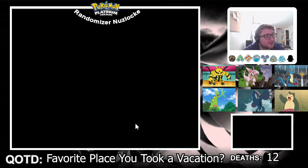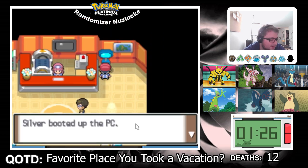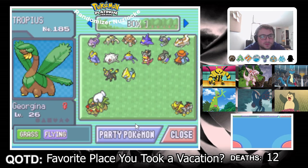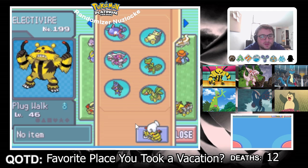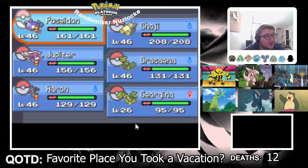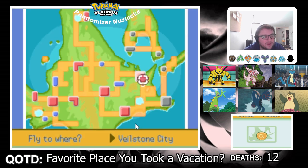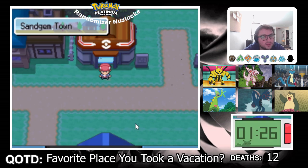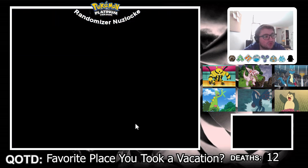I'm going to test something here because I'm wondering if the legendary trio quest requires something. Giratina is just going to sit there. If you think I'm going to switch back and forth between a fly slave — you are out of your mind. Where is it? Sand Gem? Watch — I'm going to go to Sand Gem. If this is the solution, this is so stupid.